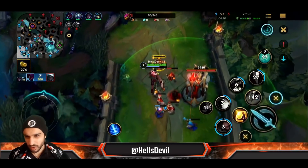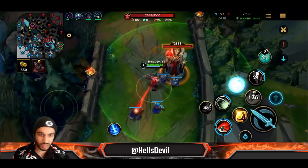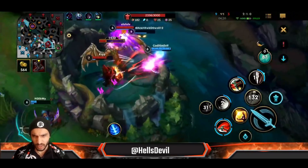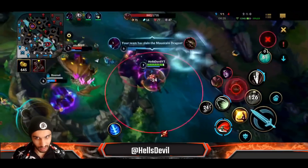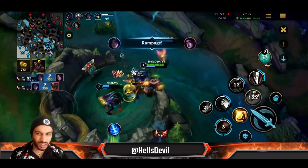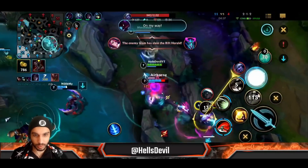Getting that reset on your ultimate is of course insanely important in teamfights, but your teammates aren't always going to understand that. Here I was trying to take the turret, but I realized I should actually help my team — and yes, it was the right decision. I could have actually saved the Fizz if I had helped them sooner.